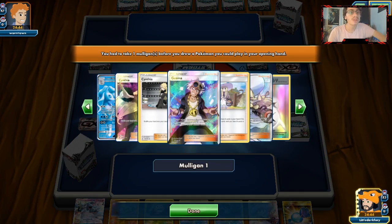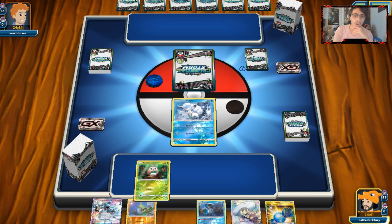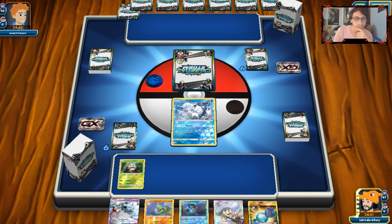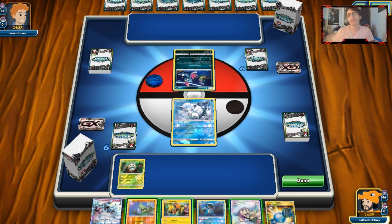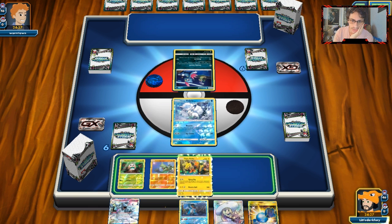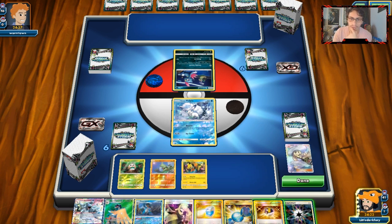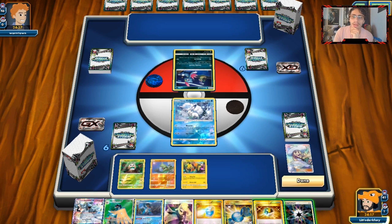We have a really strong opening hand — really good, especially if we can hit Mudkip off this. Would be nice to do an Elm's Lecture. Of course, we have to play against an annoying spread deck. We'll bench Larvitar because it's somewhat relevant. I guess I'm just going to have to bench everything and Lillie for five — hope to get an energy. He could get rid of that though, so I think we just pass.